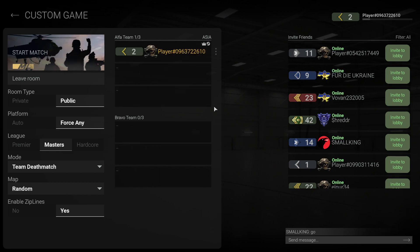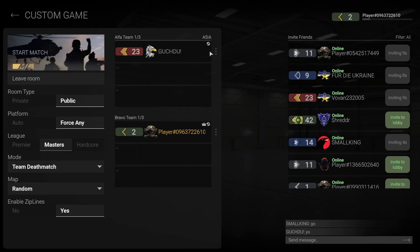If you want to play against your friend you can do that as well. Right now I want to play with my friend, so I will go with Alpha team. You can also invite more friends by clicking on Invite to Lobby. My other friend has now joined the game, and you can make him a leader or change his team as well.